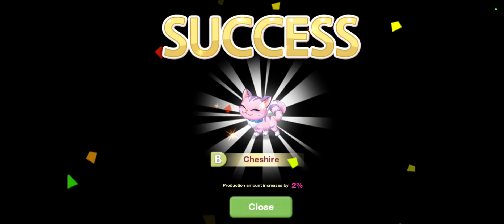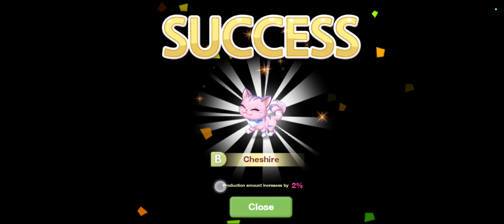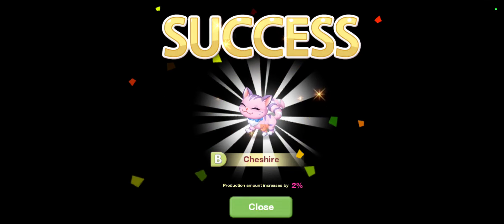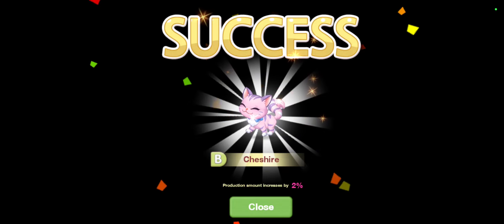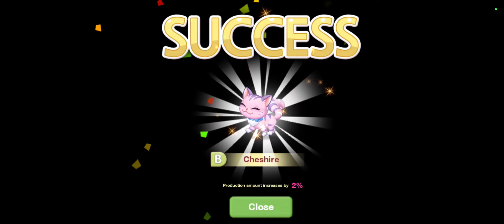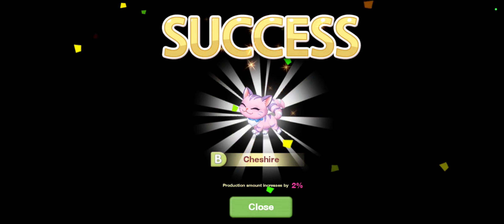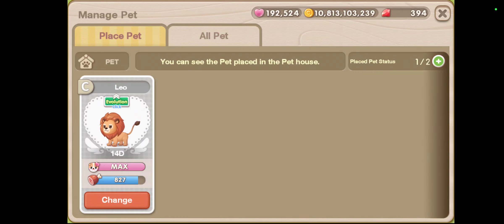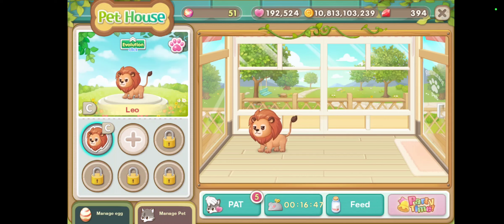He got a bow tie — so cute! The production amount increased by 2%, which means every income decoration in my house will have coin production increased by 2% if I put this cat in the house. Additionally, if I put Leo and that cat in my house together, the production increase will be 3%.